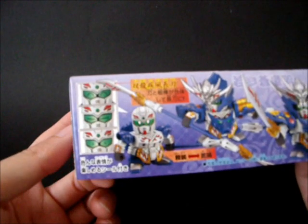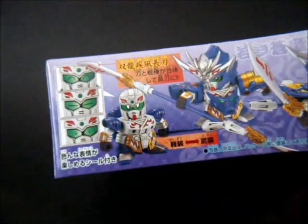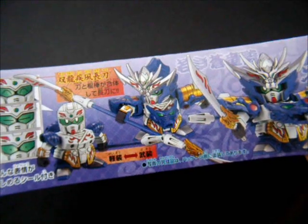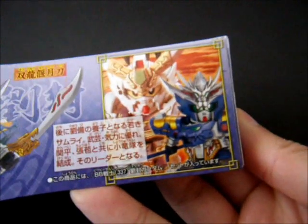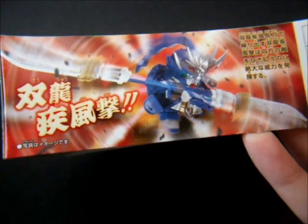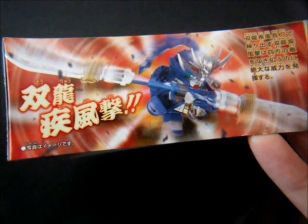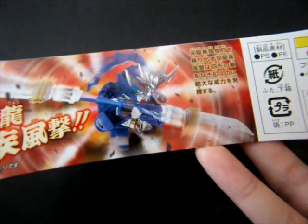He comes with 4 different eyes and a long spear, where the second piece can be taken out as a sword. A bit of lore: as the adopted son of Ryuhol, his special attack is the twin dragon tornado strike, which basically means he spins his blade with two blades around. That's about it.